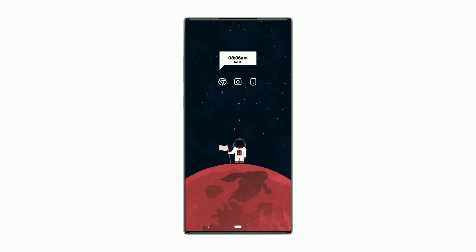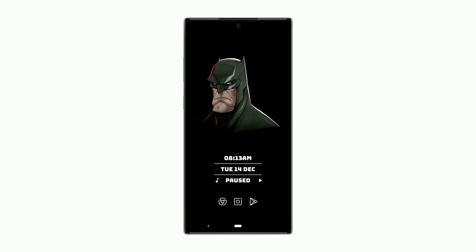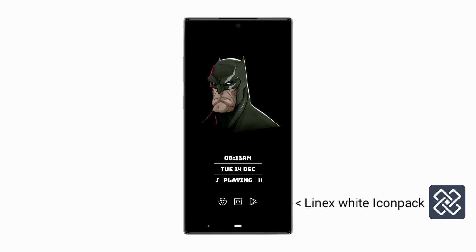Now let's go for the second setup. Here is the Batman setup. This widget shows time, day, date, and you can play or pause the music. Music is buffering now — now playing. Icons used is LineX White Icon Pack.